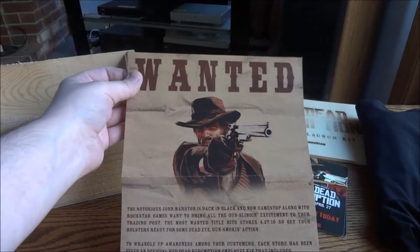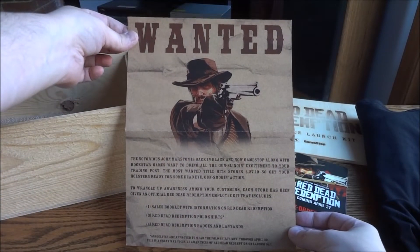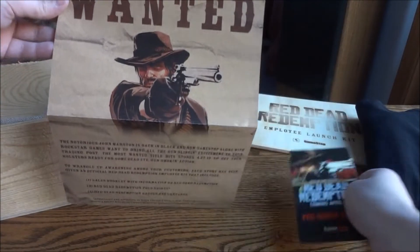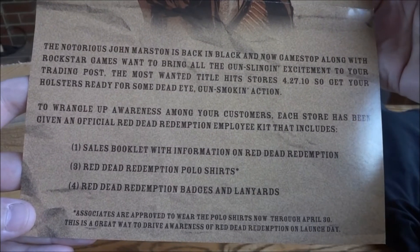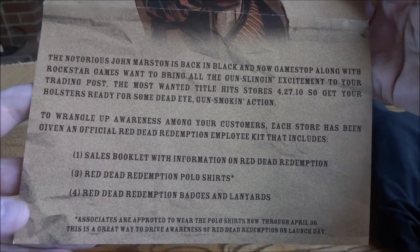Next item is a wanted poster for John Marston, which is really neat. It's kind of the same image used everywhere — on the shirt, on the cards. And there's some info about John down here.